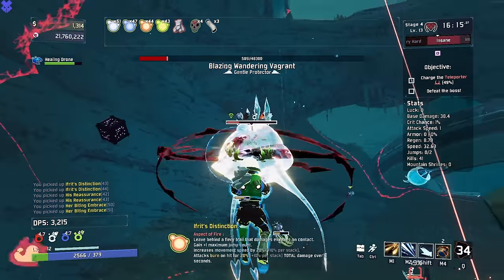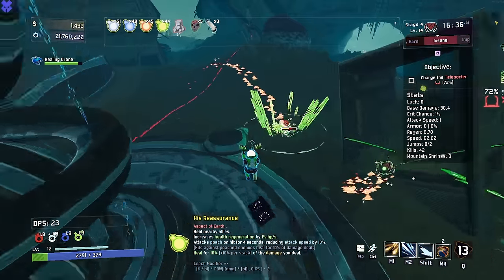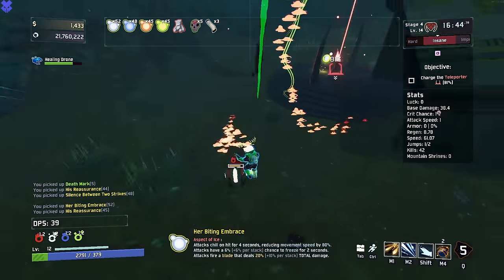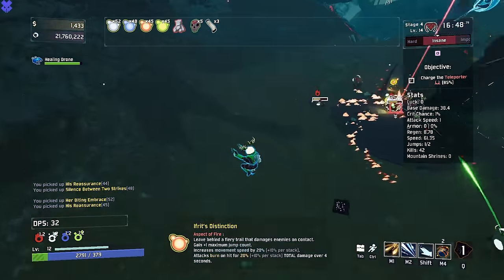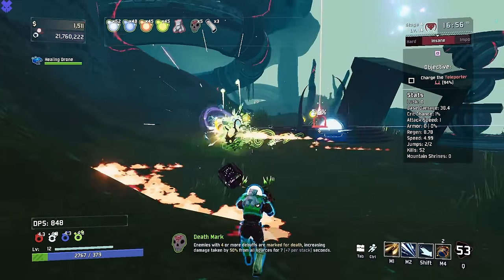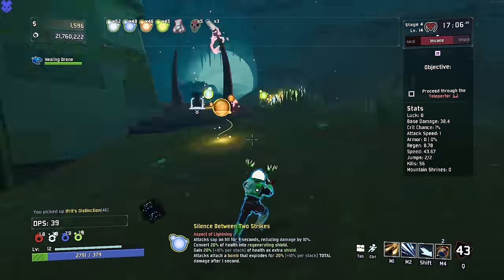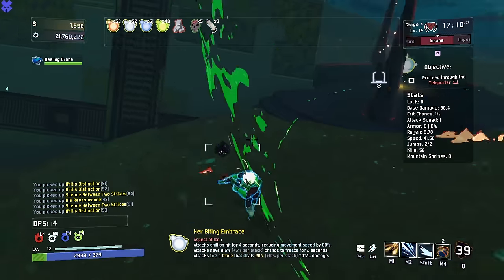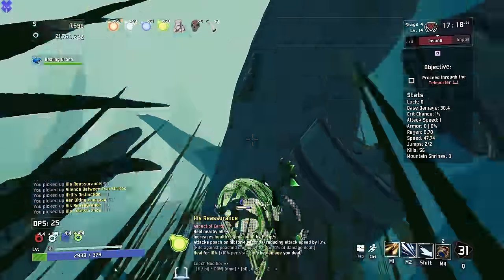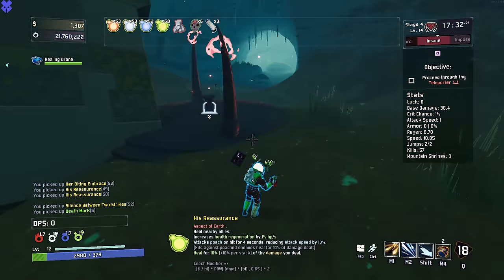Look at the Death Mark in there — Death Mark giving us fifty percent damage boost. Now I have an interesting question: usually aspects are obviously your equipment slot, and Mythrix does not take your equipment. However, these being items, I don't know if Mythrix steals these or not. That is a scary thought. I genuinely have no clue if he's going to take all of these from me, or if I'm going to have the easiest phase four you've ever seen.